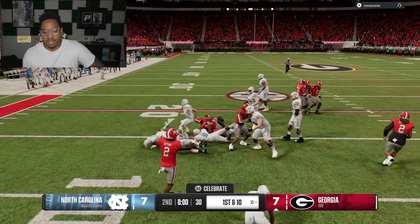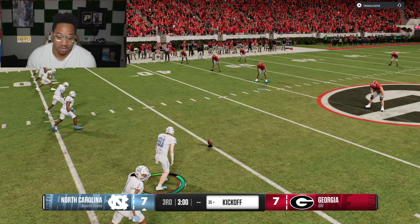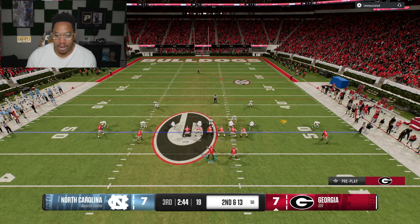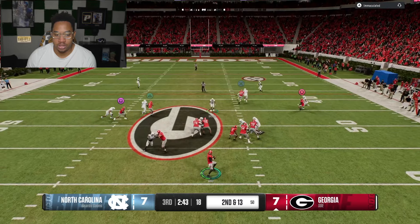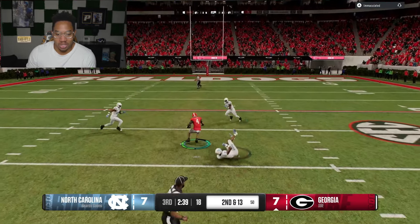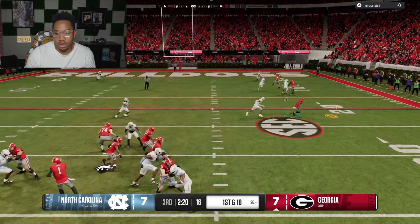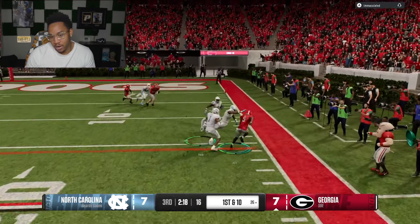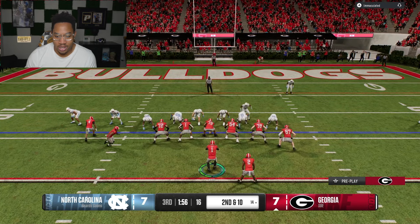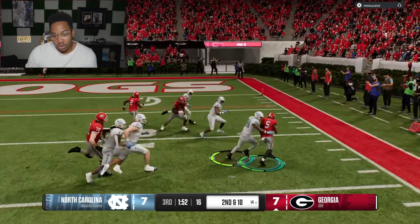Huge stop by the defense. He comes out with an onside kick — he thinks he has no chance of stopping me. We recovered it. He's getting manhandled in the run game. Middle of the field, beautiful catch — let's go. Zay Flowers with a spin move. He's trying to take away outside leverage but didn't do it this play. Calling Lacy for a nice first down on a zig route. He switched to mid-blitz — I'll just touch pass over it.